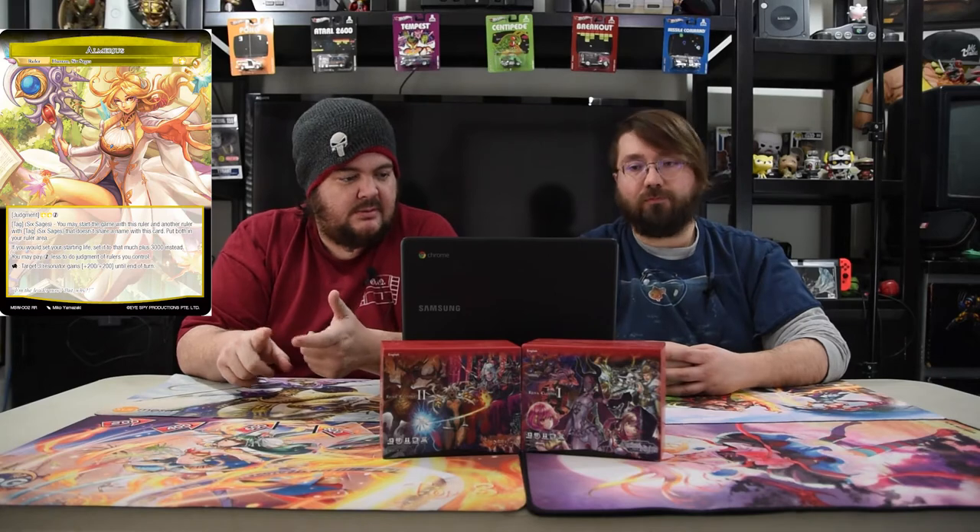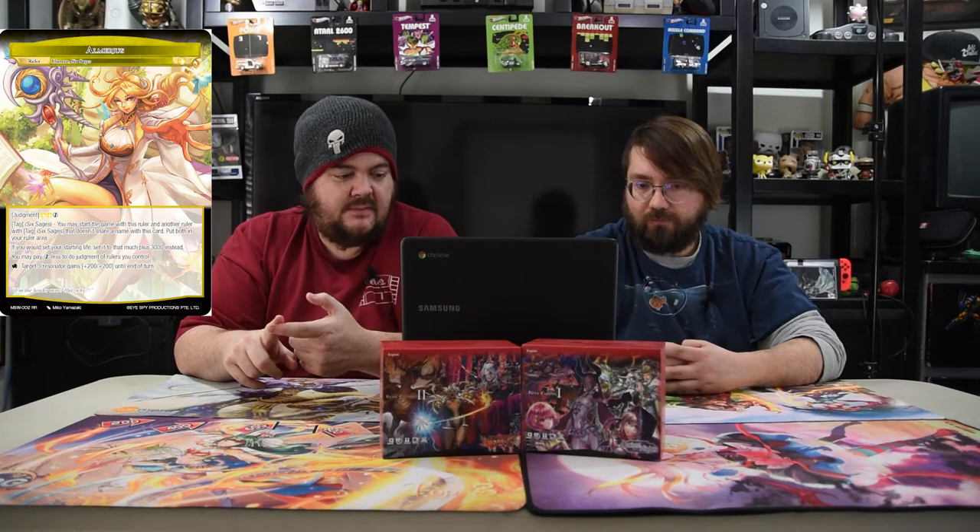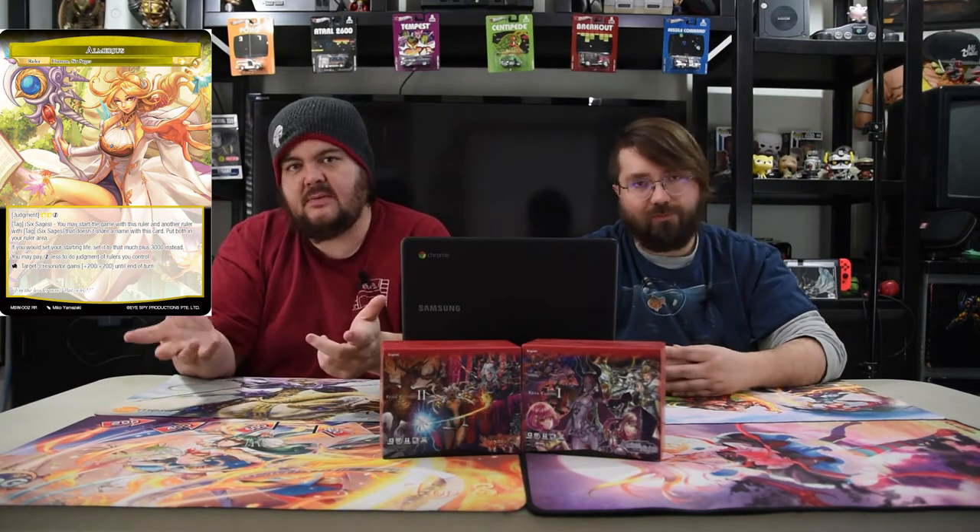First up is Elmerius the white ruler — she's one of the six ages, so we're still running two rulers. She has Judgment of white, white, and one, tag team, six ages. If you would just set your life, it sets at 3,000 plus, so you set at 7,000, which is pretty ridiculous. If you pay, you pay one less to do judgments for the rulers you control.